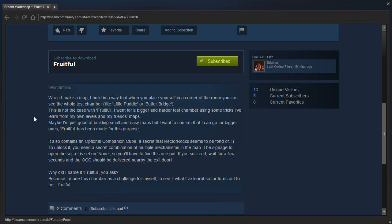It also contains an optional companion cube — a secret that Rectorox seems to be fond of. To unlock it, you need a secret combination of multiple mechanisms in the map. The signage to open the secret is set on None, so you'll have to find this one out. If you succeed, wait for a few seconds and the OCC should be delivered nearby the exit door. Why did I name it Fruitful? Because I made this chamber as a challenge for myself to see what I've learned so far turns out to be Fruitful.